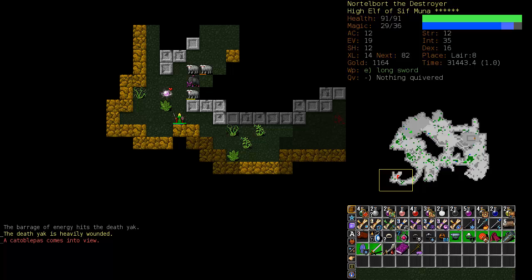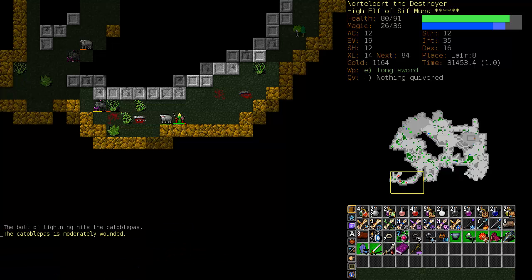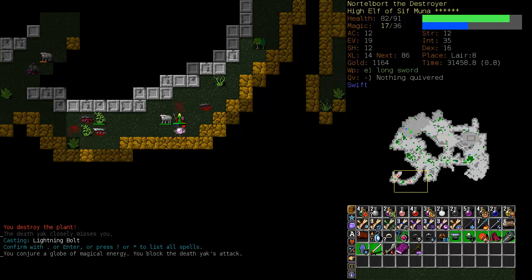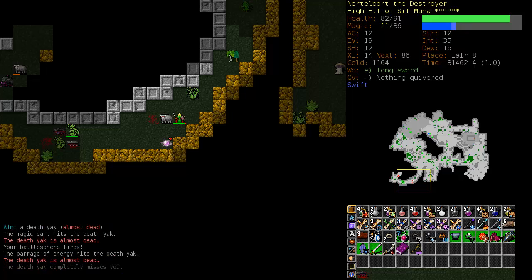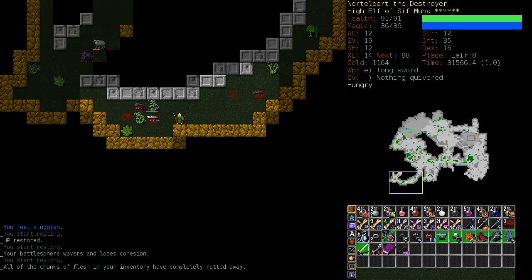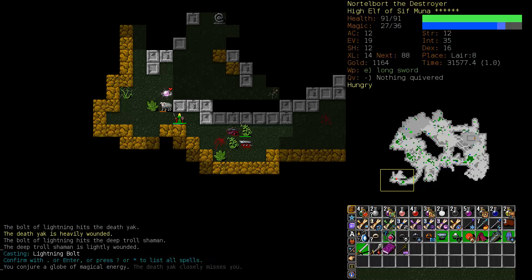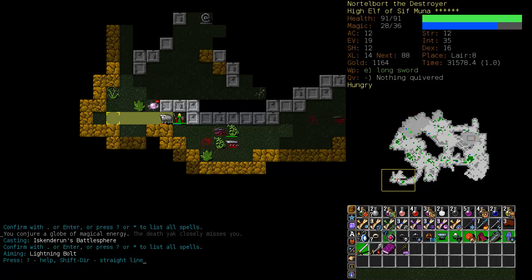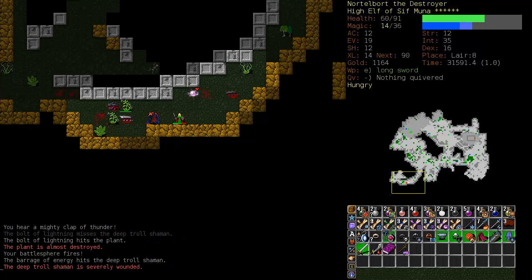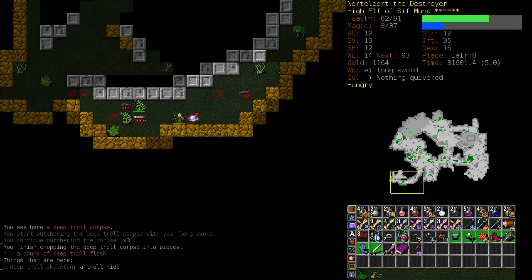Let's get a Lightning Bolt in there — I can hit two of them. Start backing off. Of course, it would be better if we had swiftness on, which we will activate right now. Stand toe-to-toe with this Death Yak — which probably wasn't a good idea, although he didn't manage to hurt me. And that's why we train dodging, although our evasion is only at 19, which is not fantastic. Where did my Battlesphere go? It has the habit of disappearing at just the right time. Let's back off and a Mystic Blast to finish him off. Let's see if we can get a Troll Hide out of him — and we did.